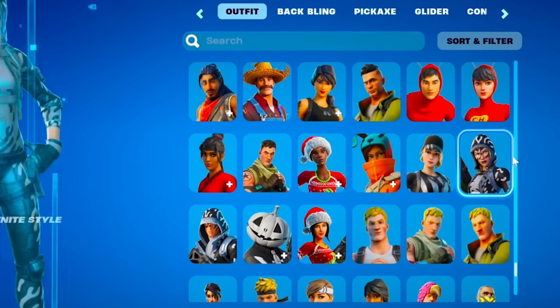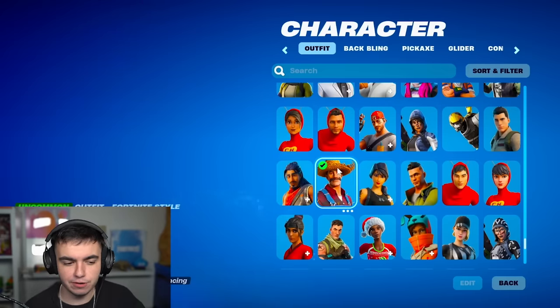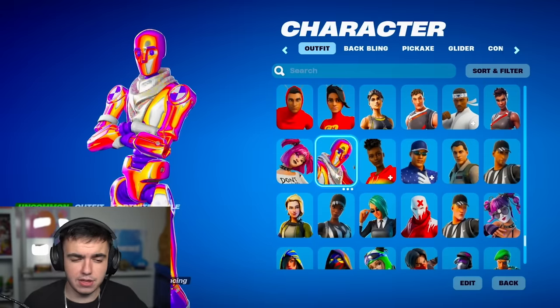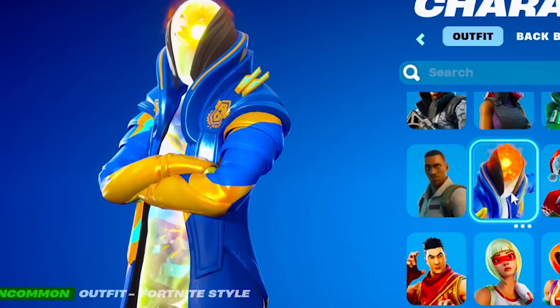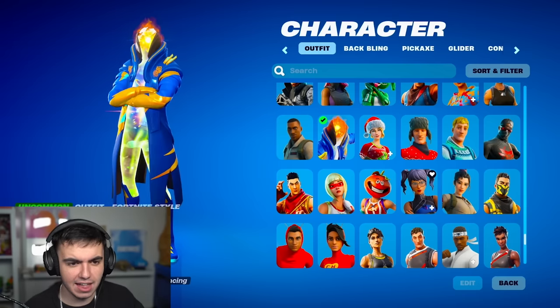I'm going to scroll through the other skins here slowly so you guys can see all of them, but I'm just going to click my personal favorites. We've got Hayseed — he's just a funny looking dude, I love it. We've got the White Henchman as well. Another FNCS skin — I think this one came with the other one, I'm pretty sure it was like a pack when I won both. Crystal, another good uncommon skin. I've never seen Cosmic Infinity before — am I the only one that hasn't seen this skin?